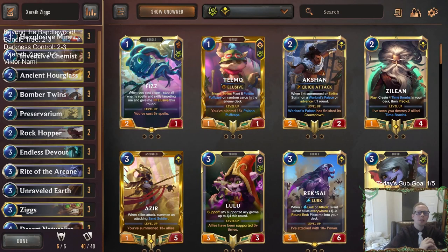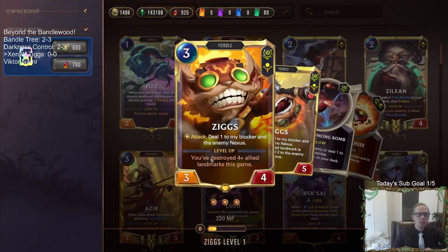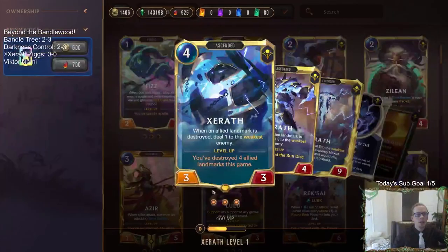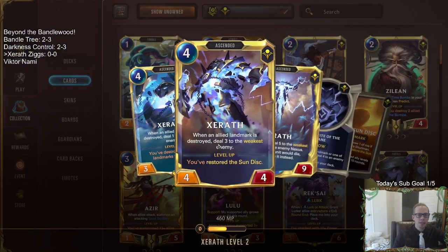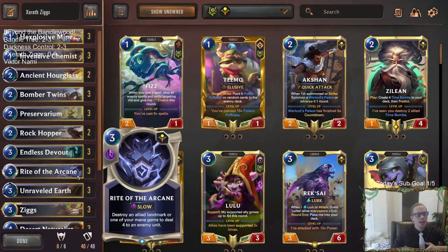Welcome everybody on Twitch chat and YouTube for some Xerath Ziggs. Let's try out some more Xerath decks. This deck should hopefully showcase both champions. Both Xerath and Ziggs want you to destroy allied landmarks. We need to destroy 4 to level up Ziggs, and each one after that does 2 to the enemy Nexus. We need to destroy 4 to level up Xerath, and each one after that does 3 to the weakest enemy. Both of those are pretty strong effects.